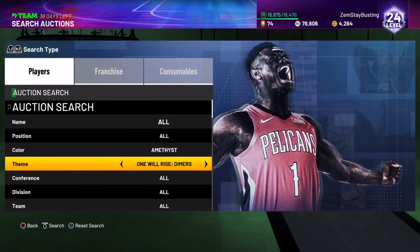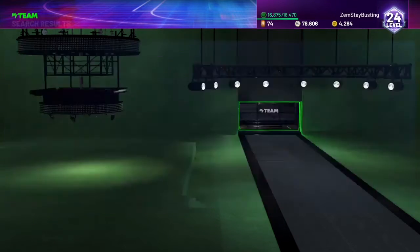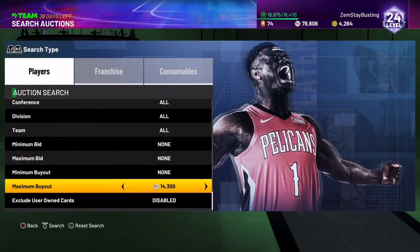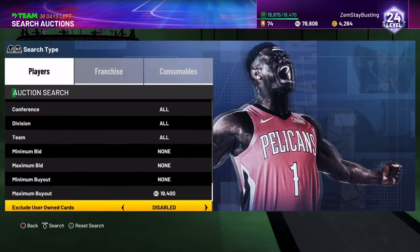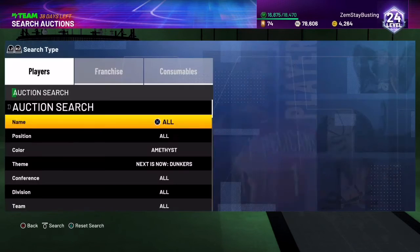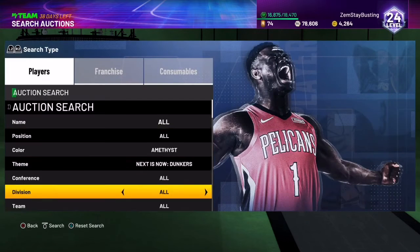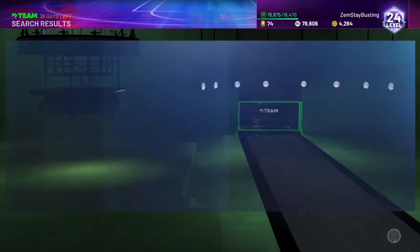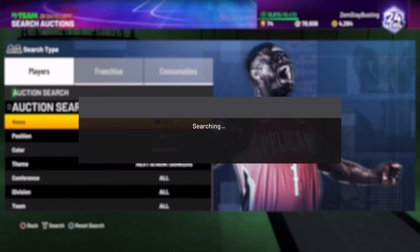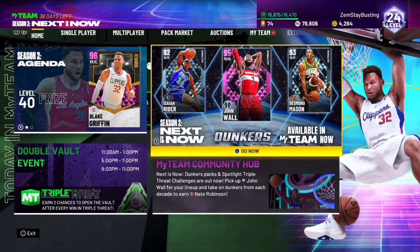Just like the Amethyst Dunkers filter — for Larry Cannon, let's see what he's going for. He's going for a good amount, about 20k. The cheapest one is 17,900 so you can probably go around 16,500 to make a solid profit. A lot of cards will pop up on this filter. That's gonna wrap it up for today's video — make sure to like, comment, and subscribe if you haven't already. Peace!